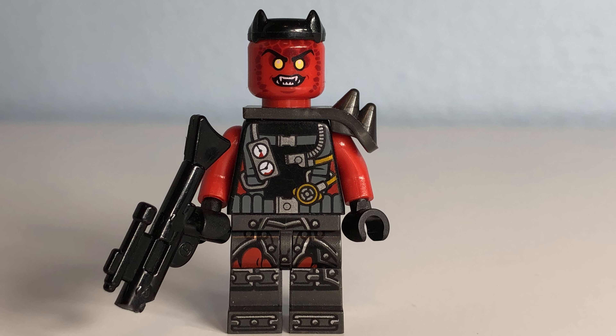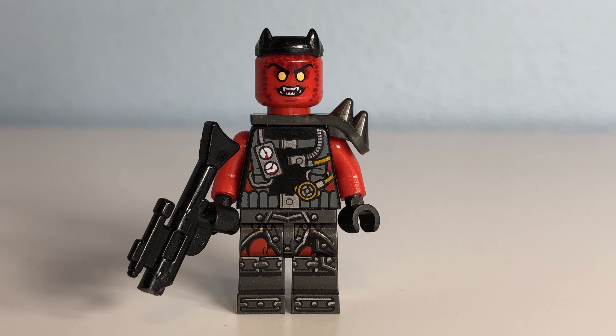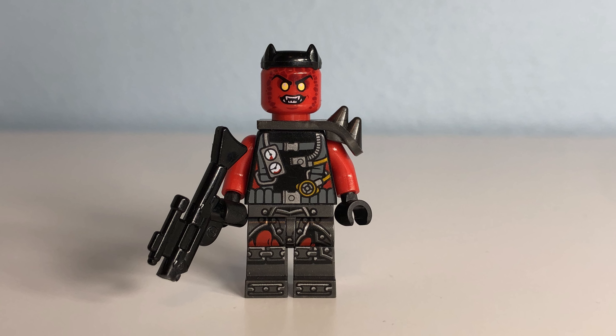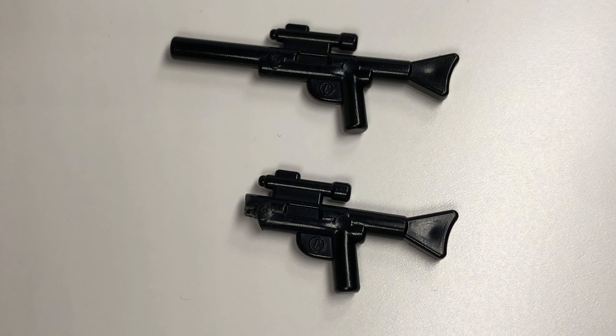And their pathfinder was kitbashed from a few things: a random body and legs from Bricks and Minifigures, a shoulder pad from a Klatoonian raider, a head from LEGO Nexo Knights with horns from some Ninjago bad guys, and his shotgun is just a LEGO rifle that I've cut down with a razor knife.